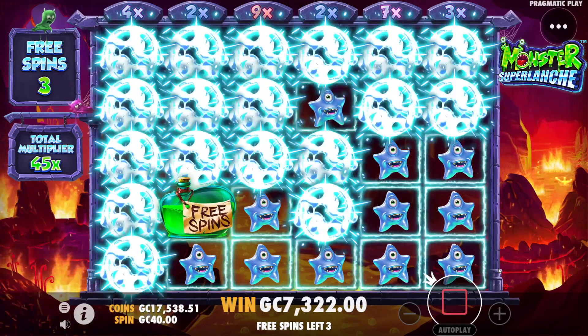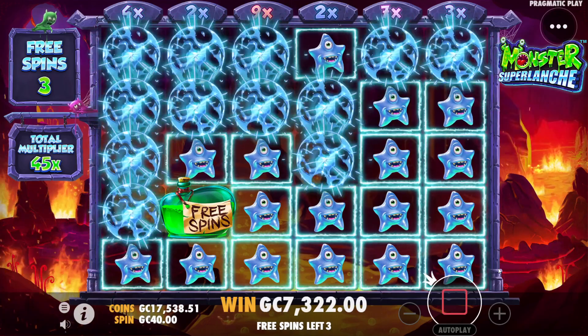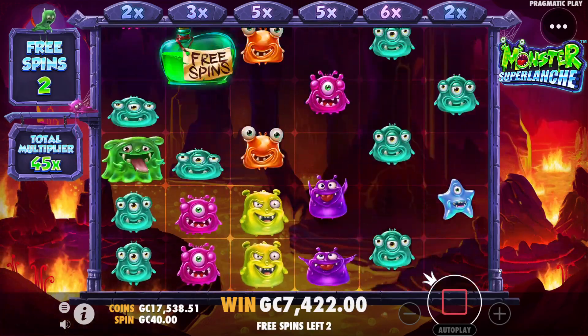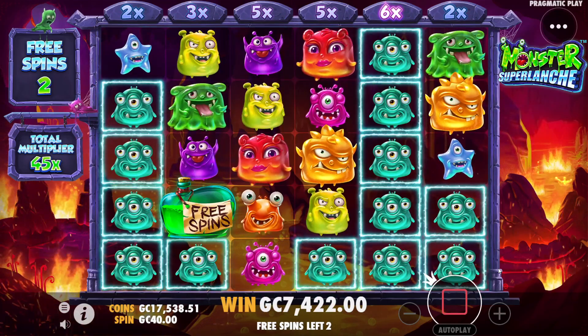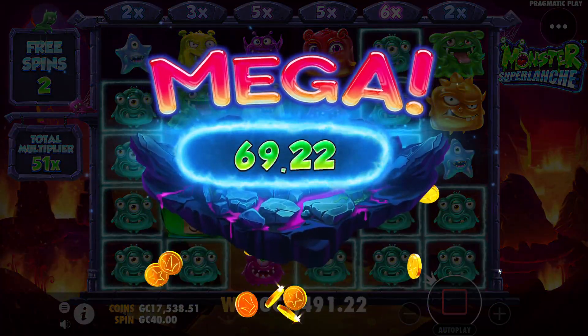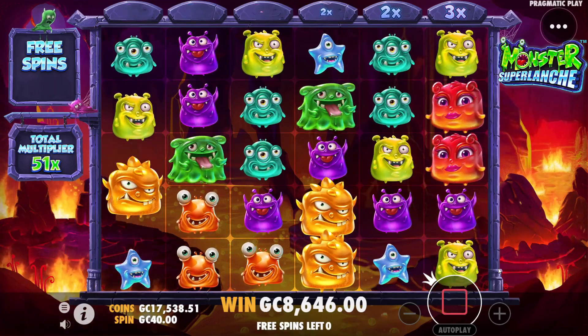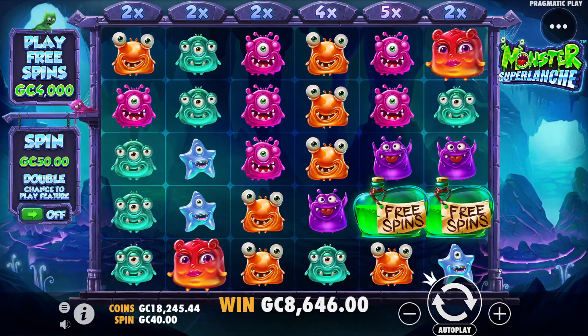Let's see how high we can get it — maybe some more free spins would be nice. There's a shot at that 7x and 3x up there, but that's just one spin too little. We get the 6x up on the board, that gives us a 51x multiplier going into our last two spins. 1,224 for that one — with a 51x multiplier it doesn't take much. Unfortunately the last two spins were dead spins, but 8,646 is more than a double up on what we started.